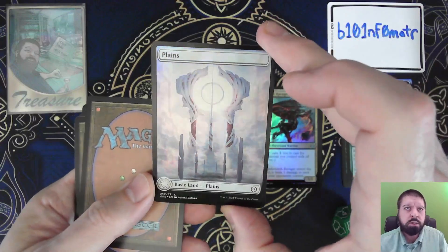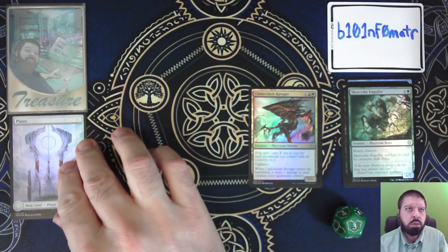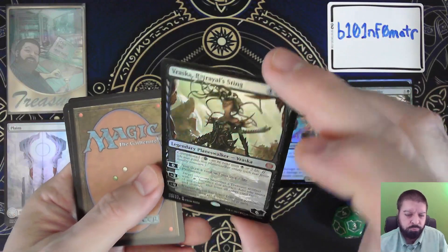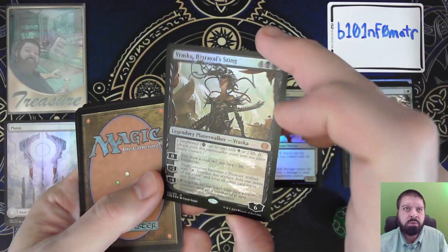Here is a full art foil plains — stick that off to the side. We have Vraska, Betrayal's Sting, and we have it in foil.